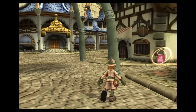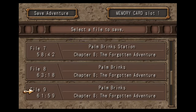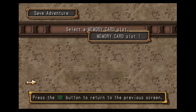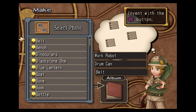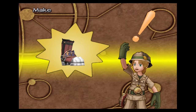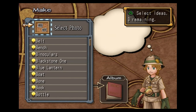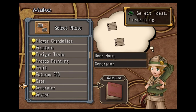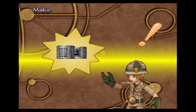Now might be a good time to consider taking a small break and making an extra save. Don't overwrite the save you had before doing this, just make a new one. Maybe get up, take a walk, and come back. Work robot and drum can — that makes you the metal boots. Deerhorn, generator, and gold store — makes you the missile pod arm three.